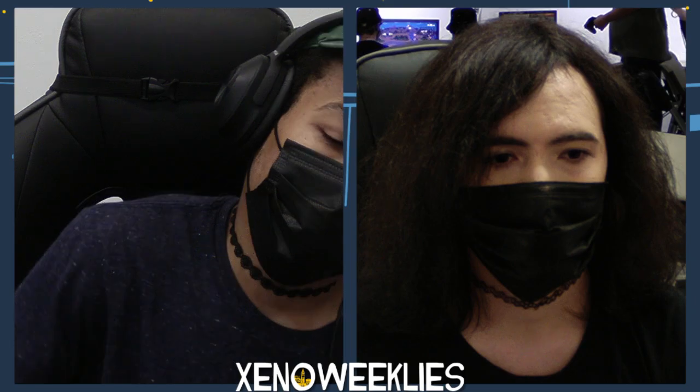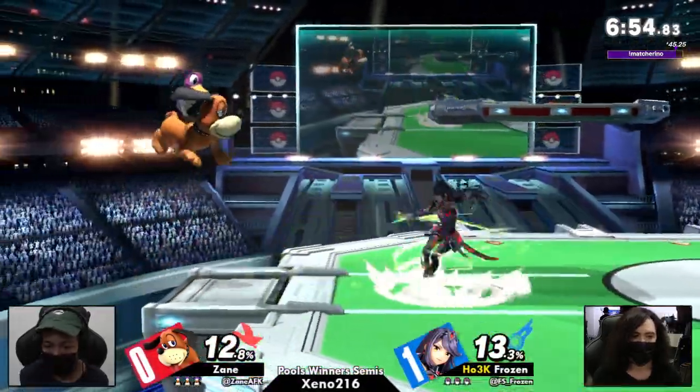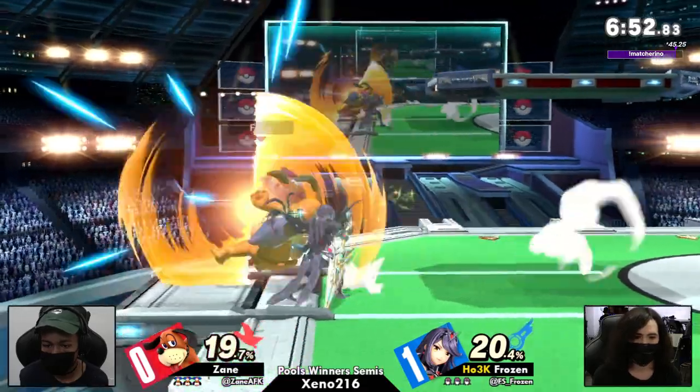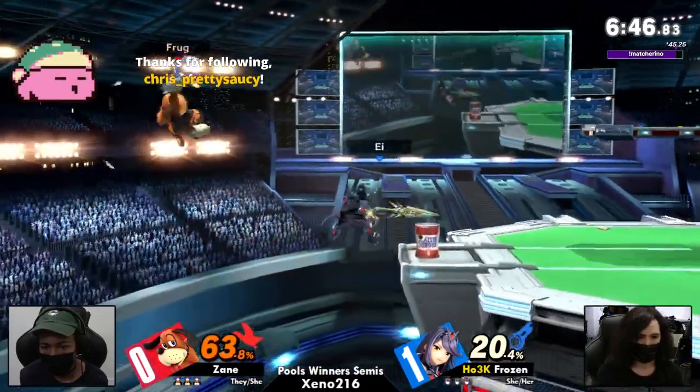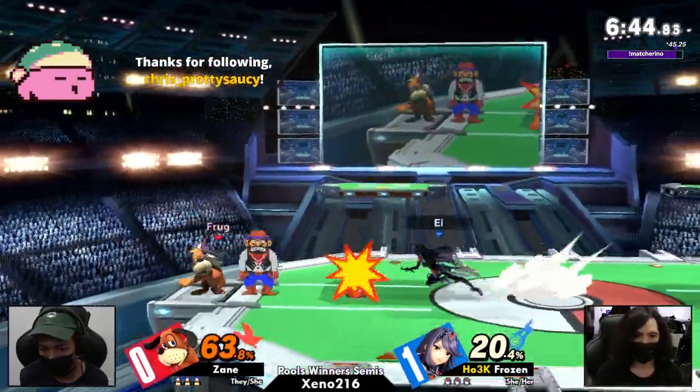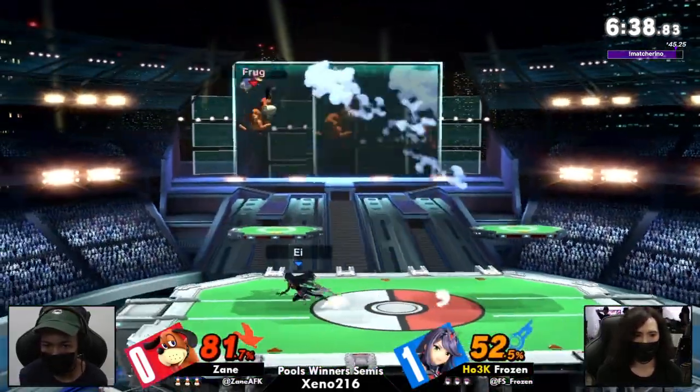We're going straight to Pokemon Stadium. I imagine we're seeing Duck Hunt again — I can't imagine we're switching characters. We are in fact seeing Duck Hunt again, and we're seeing an alt switch, which Zayn is well known for at this point — no more Dalmatian, just default Duck Hunt now. Pyramithra still in the same alt. We're going to see if there is a level of adaptation, especially in disadvantage against the Pyramithra. Pyramithra is such an oppressive character — once they hit advantage state, it's really tough for a character that has limited defensive options outside of that frame-one can to get out of disadvantage for Duck Hunt.